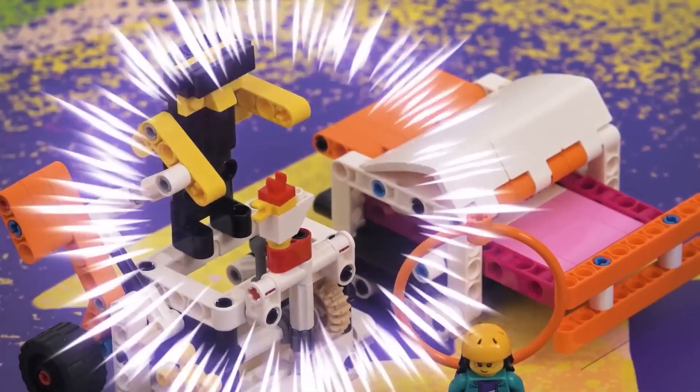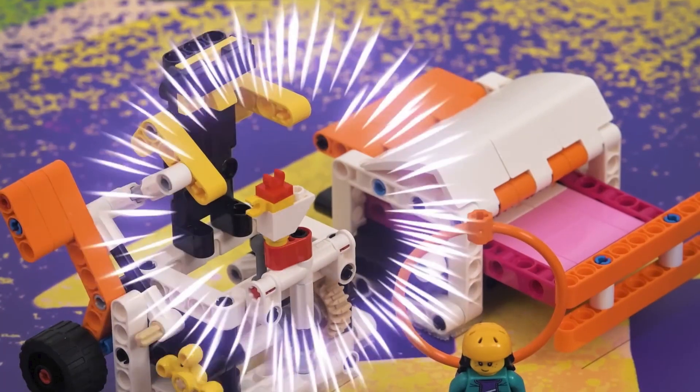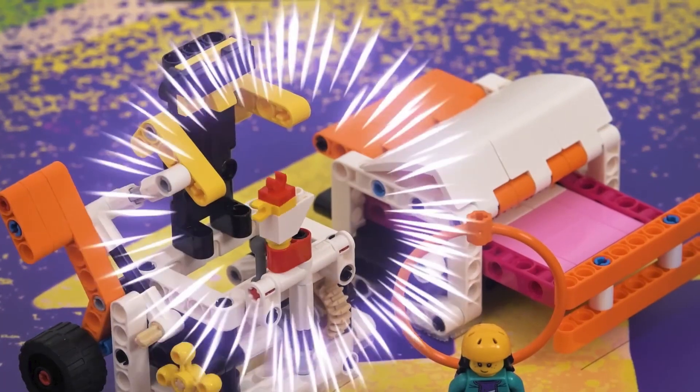Next up, we have the Return of the Chicken. This mission will probably be solved by pulling back on the orange lever, which will push the non-friction axle pin into the knob gear, which will rotate the chicken. This may need to be done multiple times to get the chicken facing the right direction.